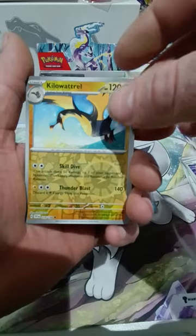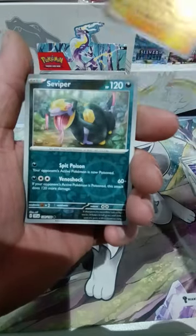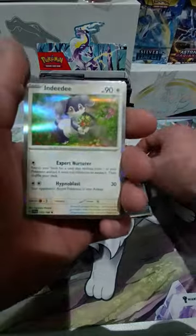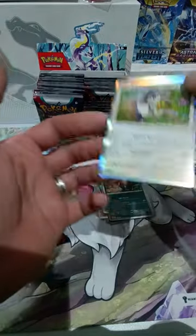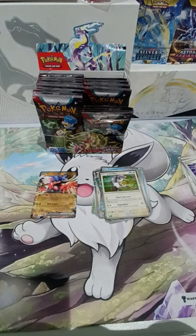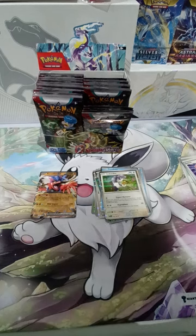So our first reverse is a Kilowattrel — it's a mean looking electric bird, isn't it? A Survival reverse — first time I've got one of those. And an Indeedee holo. It's amazing how quickly you can switch through packets. I think we're going through one a minute — it's quite savage really.